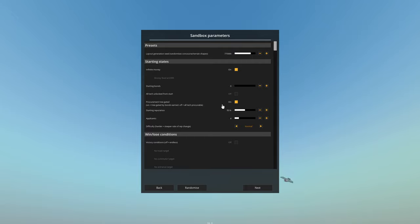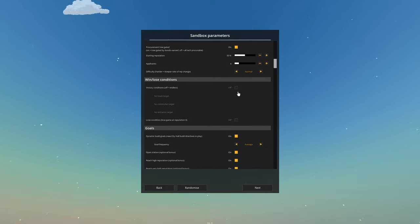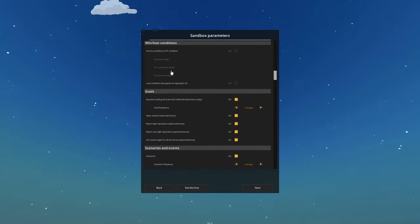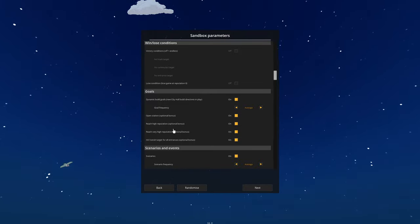All tech unlocked from start - no. Becometry gate - on. Starting reputation 50%, applicants for difficult order at steeper rate. So we've got easy, normal, hard. Let's keep it on normal. Win and lose conditions - we'll just carry on playing so we don't need to set any goals. I think this is all good, I don't need to mess around with anything else.